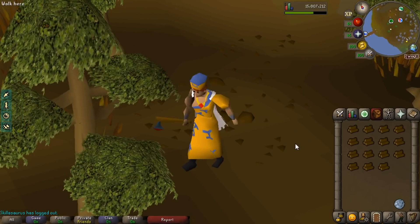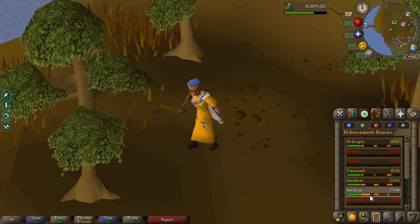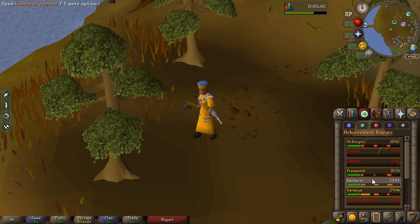So with the gout tuber, that gave us access to several hundred points and a little bit more progress in the Karamja diary. I don't remember if there were any hard tasks in there, but there were certainly some medium tasks that we got taken care of. And I think we can continue with some diary progress here.